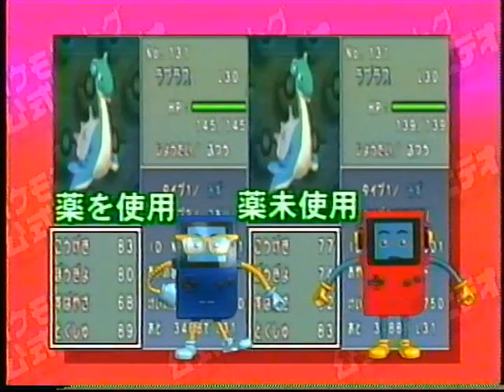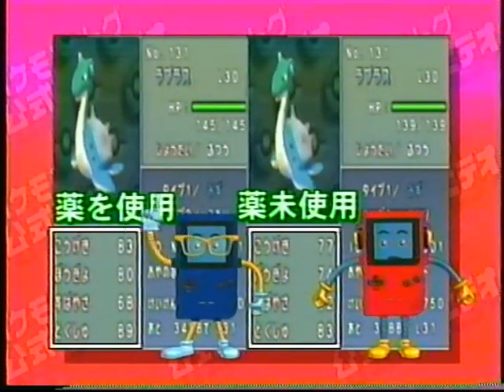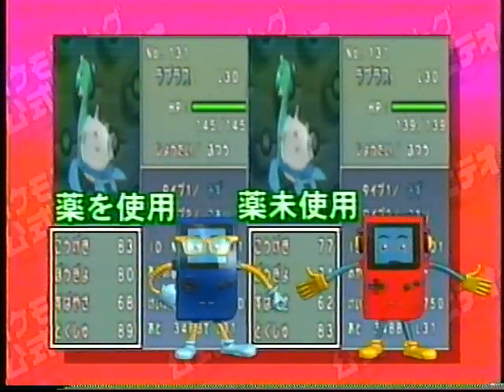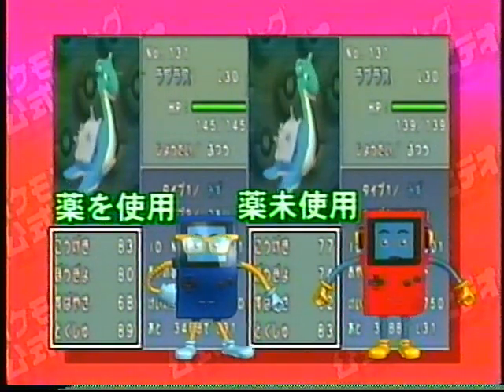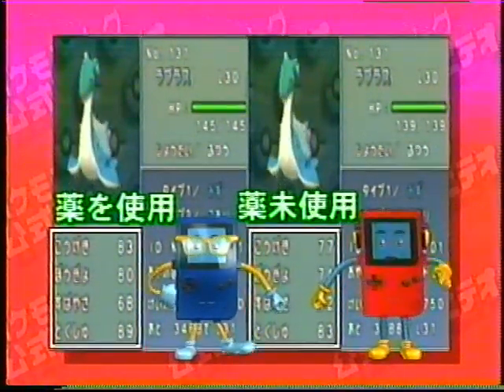さらにポケモンの成長には秘密があるんだ。それは薬を使うタイミング。能力アップの薬は早い時期に使った方がポケモンの素質をより伸ばせるんだ。薬を最初に使用して育てた場合と薬を使わなかった場合では、こんなに能力値に差が出るぞ。見えないところで差が開くのが分かっただろ。